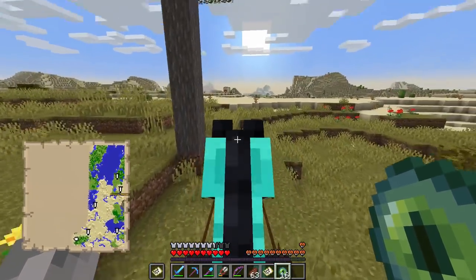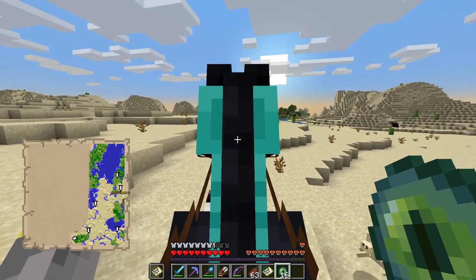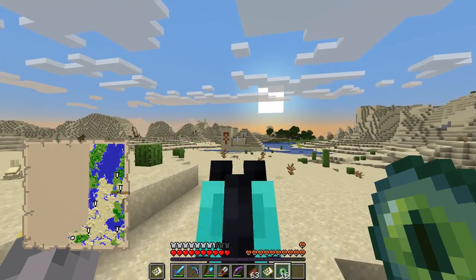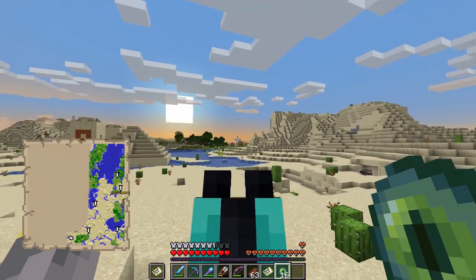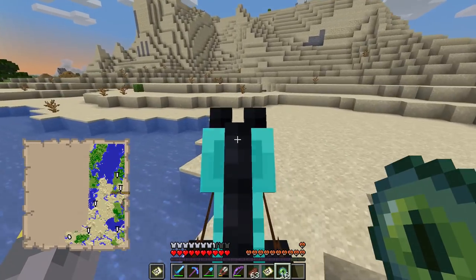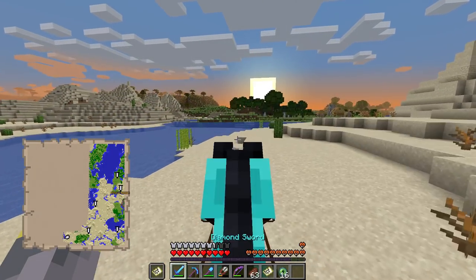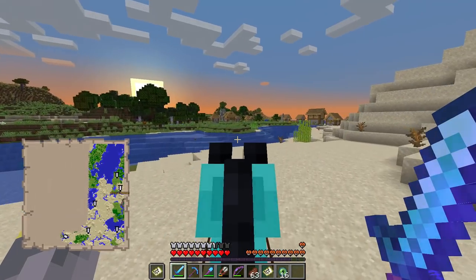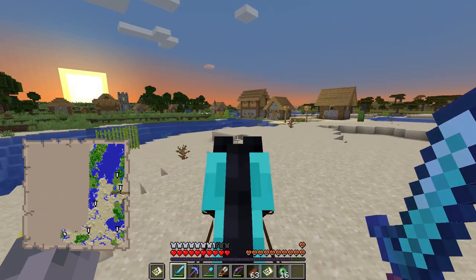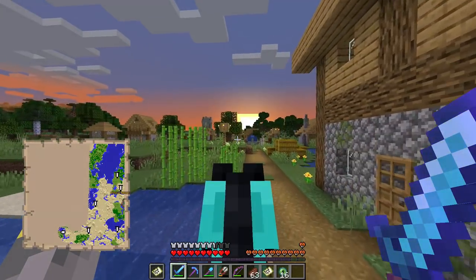So far so good - we haven't lost a single Eye of Ender. This looks like brand new terrain. I know when we were looking for bees in episode one, two, or three we went this way, but I didn't have the map then. That's a village over there - pretty cool. And I can see a desert temple too, but we're on a mission. Filling inventory with desert temple loot right now is probably not a good idea.